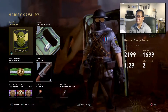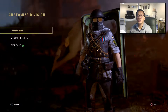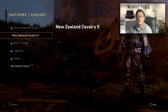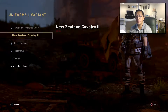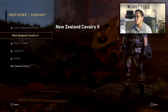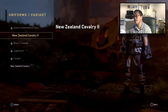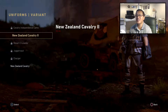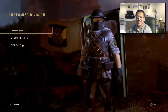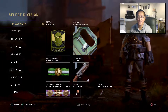Then on prestige three — I keep saying level three, prestige three — you get this uniform right here, the New Zealand Cavalry Heroic uniform, which is pretty cool as well. You look like an apocalyptic warrior.